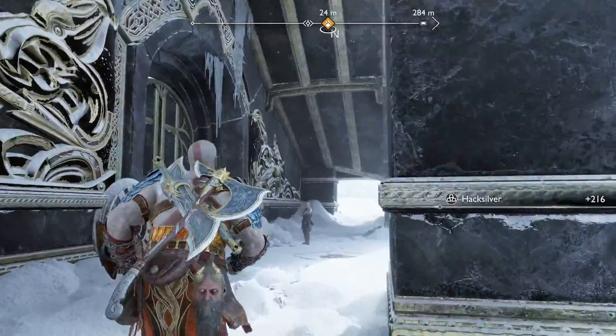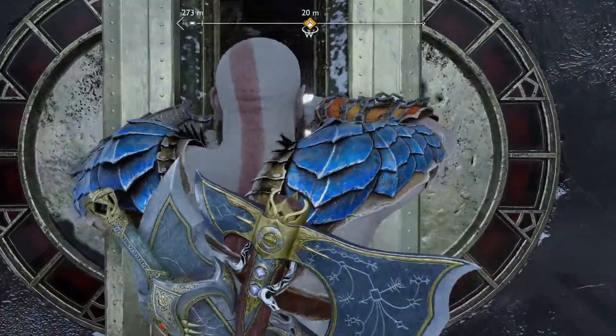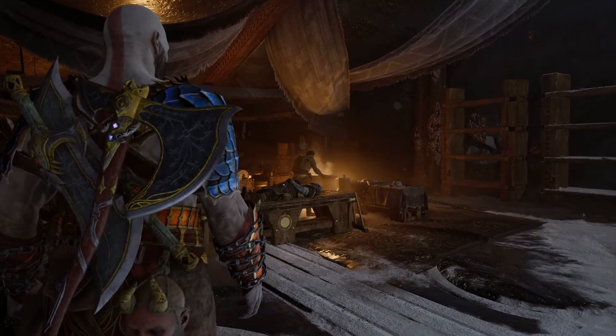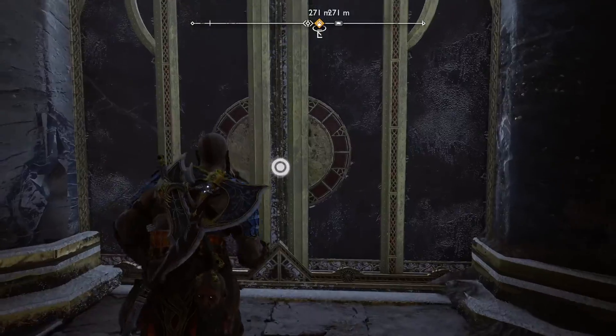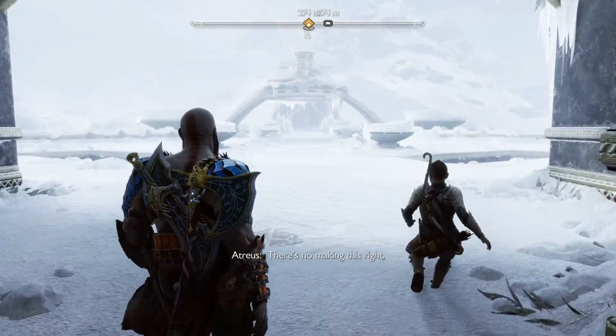With all the loot collected, we can now head to the quest marker and enter the door. As you go through, you're going to enter a cutscene. After the cutscene, you'll be instructed to return home and prepare for war. So we're just going to exit the door we came through and make our way back to the sled at the bottom of the lift.